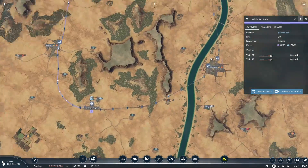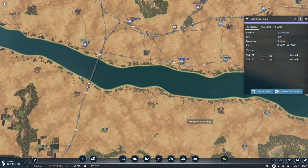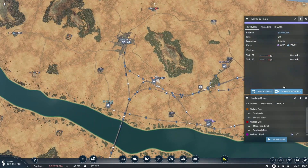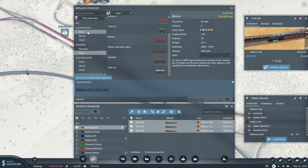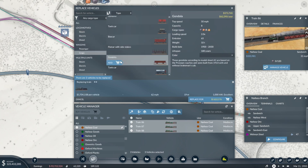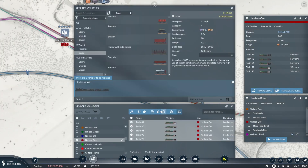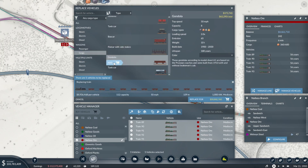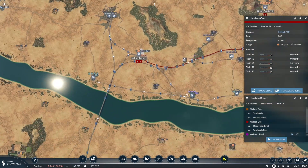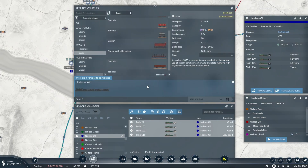We'll kind of leave passenger lines for now. Look at how slow they are. Nailsea Coal — we've got three of them, each one carries 120 but they're very long trains. We'll get the new steam engine and new gondolas, get them up to 120 as they were. Same with the ore — we've got five of them, get them each up to 120. These we need the new trains as well. We're going to run out of money doing this, but it's going to make us a whole lot more money.